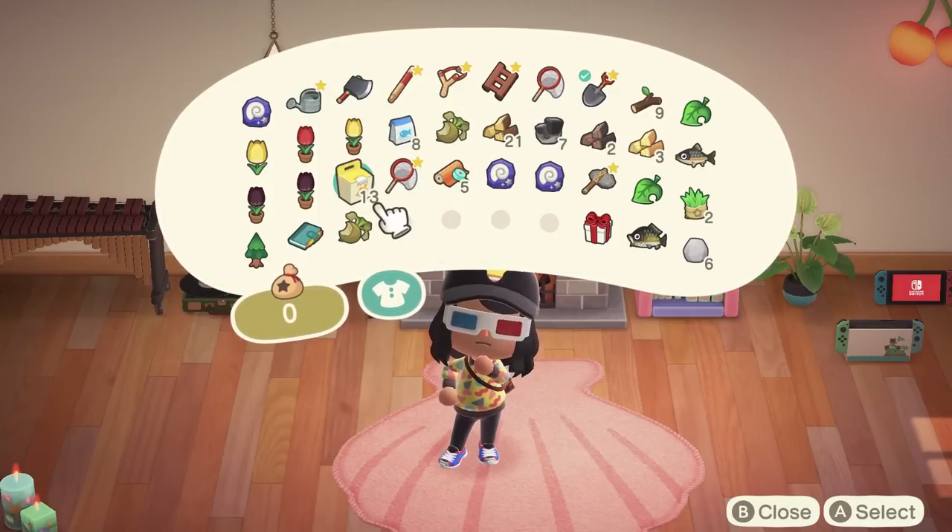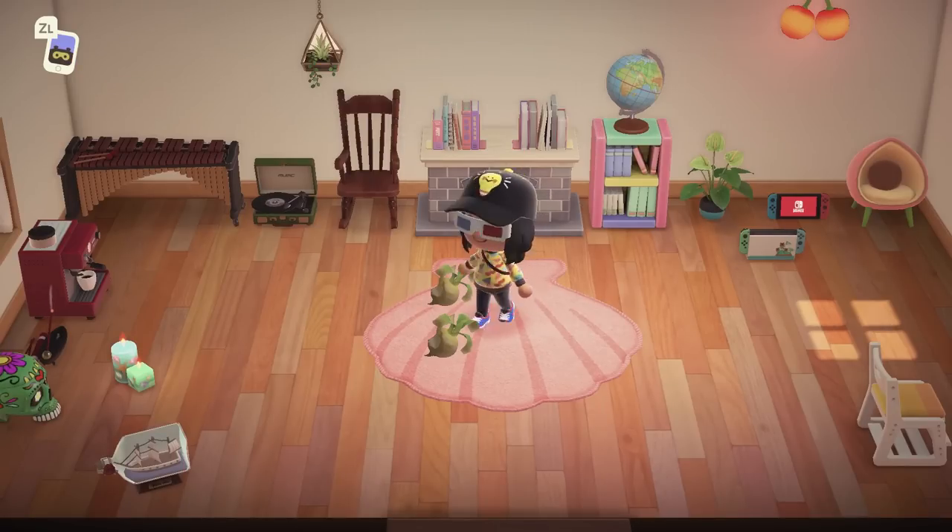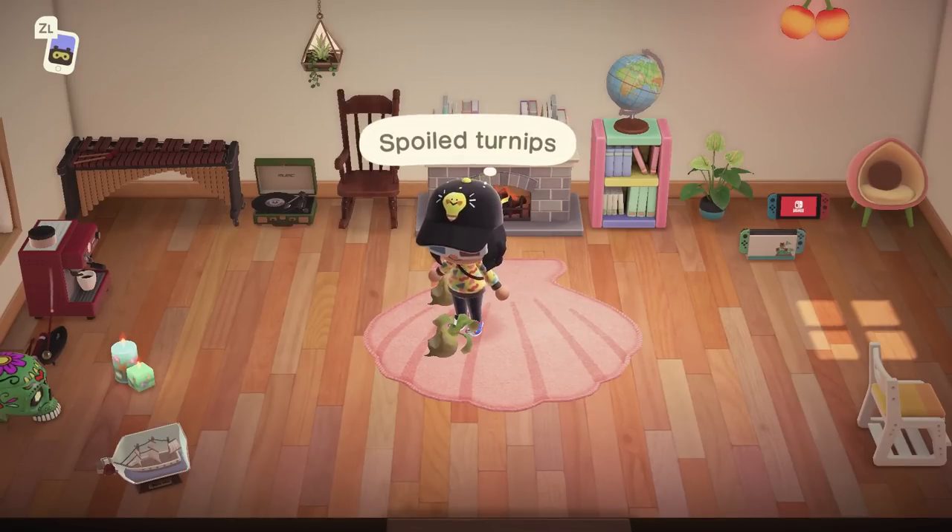Any turnips you have will spoil if you travel back in time, so consider selling any you have before continuing with this cheat. Now that you're turnip free,